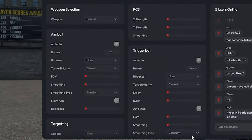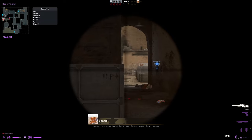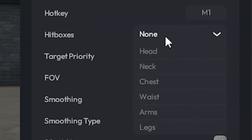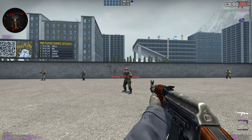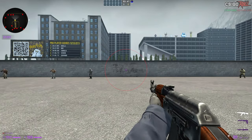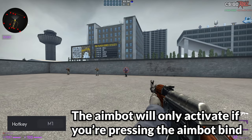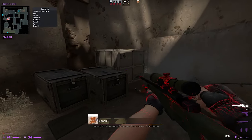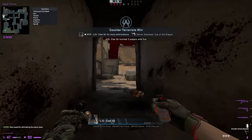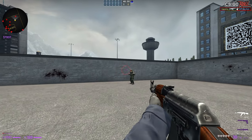First, we're going to go into the aimbot section of the cheat and look at some features. There are four main things to understand in the aimbot tab. First, hitboxes — this is what the aimbot looks for when finding a target. If you put head only, the aimbot will only shoot for head. Second, the FOV slider draws a circle that your aimbot is looking for; if the circle is touching any selected hitbox, the aimbot activates and moves toward it. Third, smoothing smooths out the aimbot so it doesn't just flick to the hitbox — high smoothing moves slowly toward the hitbox, low smoothing snaps on quickly.